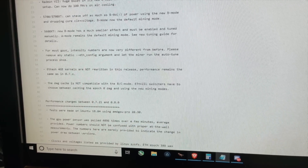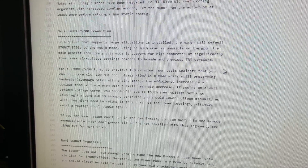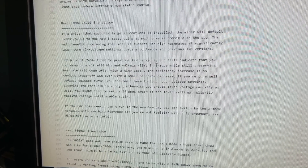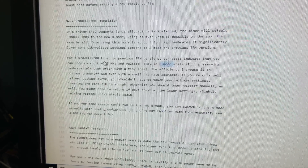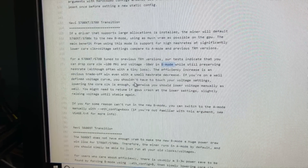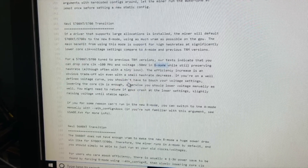Looking down in the miner notes, it gives some recommendations for transitioning. We're going to look at the 5700 XT and 5700 transitions. Once I switch over, we're going to make sure it's in B mode and that we have the right drivers. It looks like I could probably drop my core clock down 100 and voltage down 50 and not lose too much hash rate, but save some wattage. So give me one second — I'm going to switch over my flight sheets, get Team RedMiner going, and we'll start messing with it.